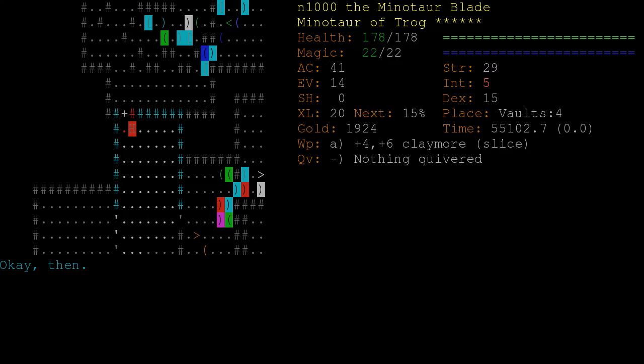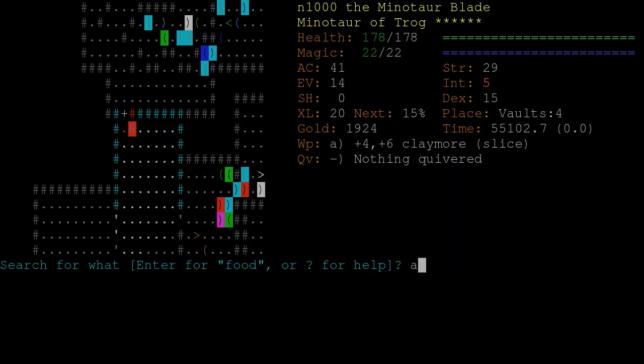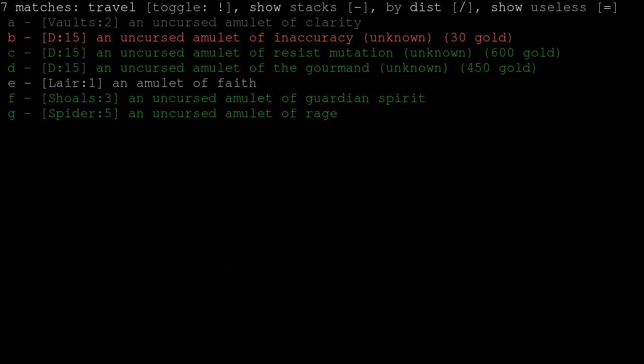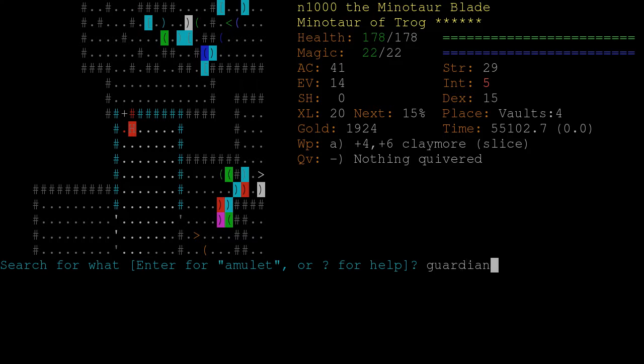Let me see if I have any amulets that I would rather wear. Because I really don't need any more weapons from Trog. Still, Faith is by far my best option. But I guess Guardian Spirit could be quite good. We'll put that on.